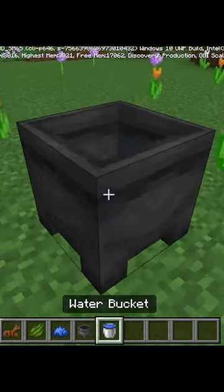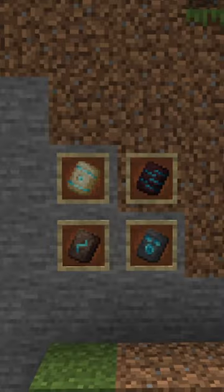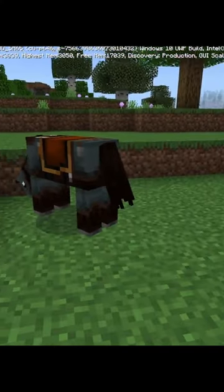Finally, giving wolf armor an option to customize would make it more fun to use. You could use armor trims, or you could have the ability to dye it. And while we're at it, let's make horse armor customizable too.